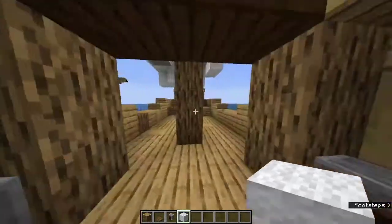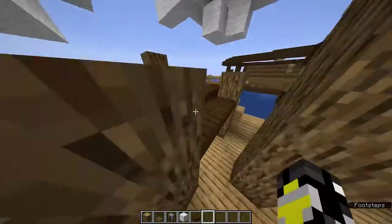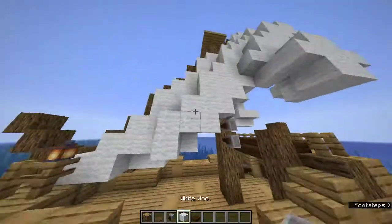This little captain's quarter area right here — I just used some dark oak slabs as the roof. You just have a little area with lanterns and a grindstone.